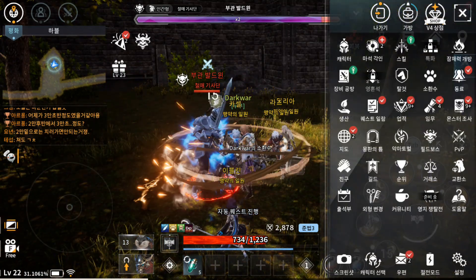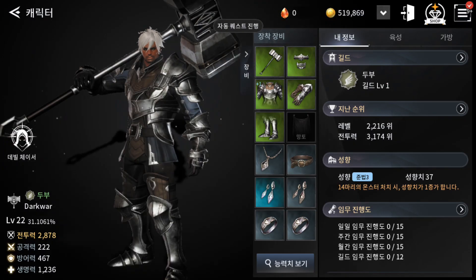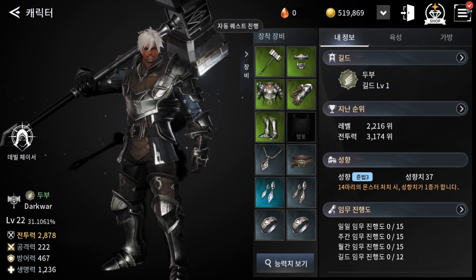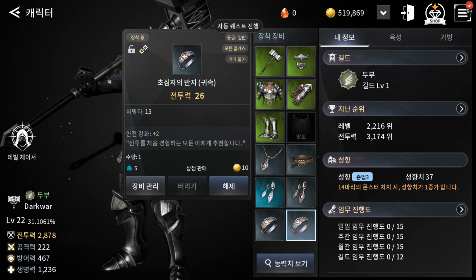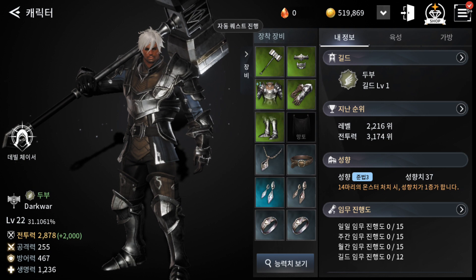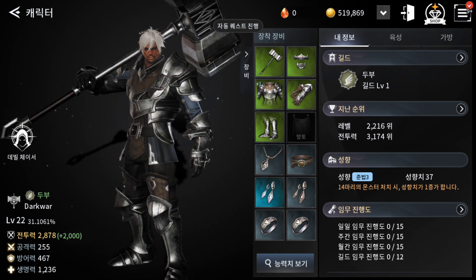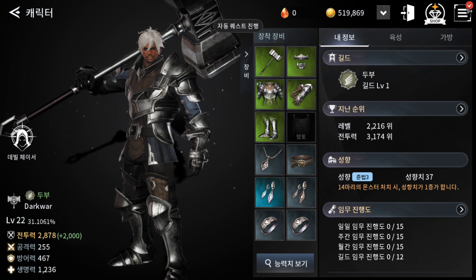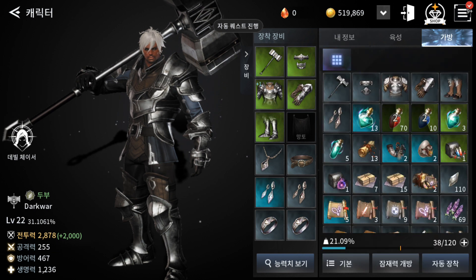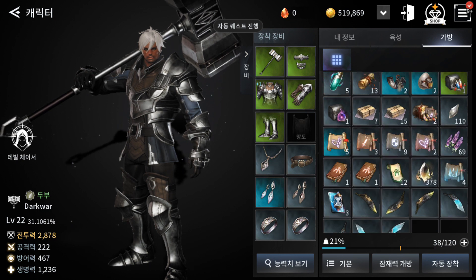Here you can see your character and the gear it has. Gear has different grades: gray is the lowest, then green is better, then blue is even better, and so on. Here you can see the stats — power, attack, defense, and health.